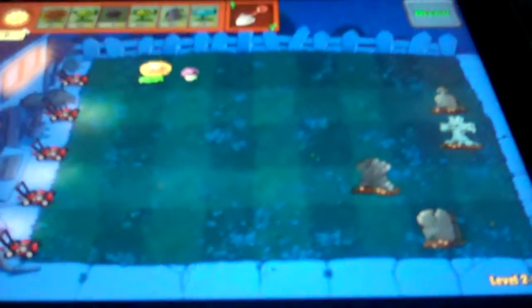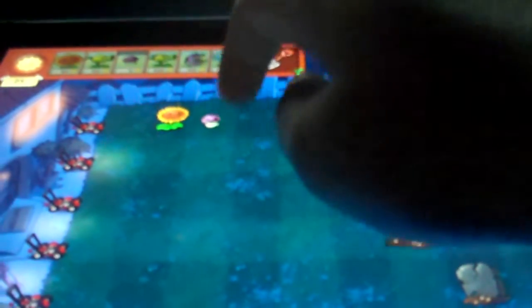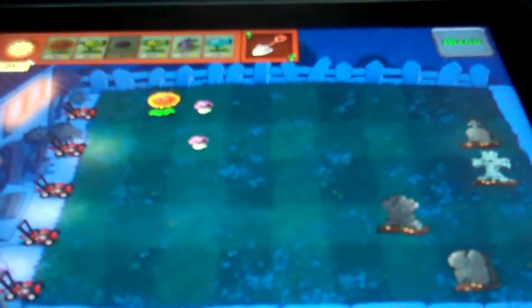Now I'm just gonna show you the basics of this game. What you gotta do is you gotta protect your lawn from an invasion of zombies, which come in waves attacking you. And the sunflower over here shoots out sun, which gives you credits to buy any plants.